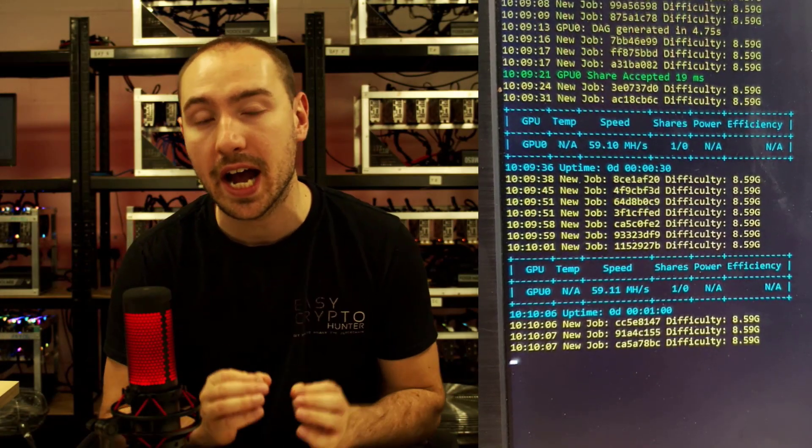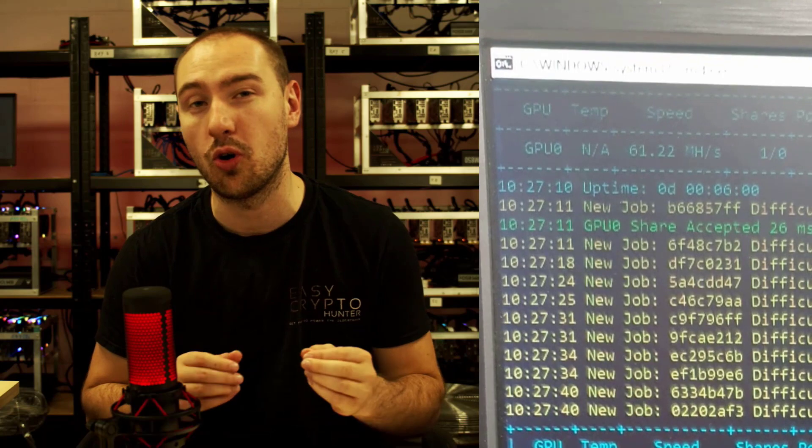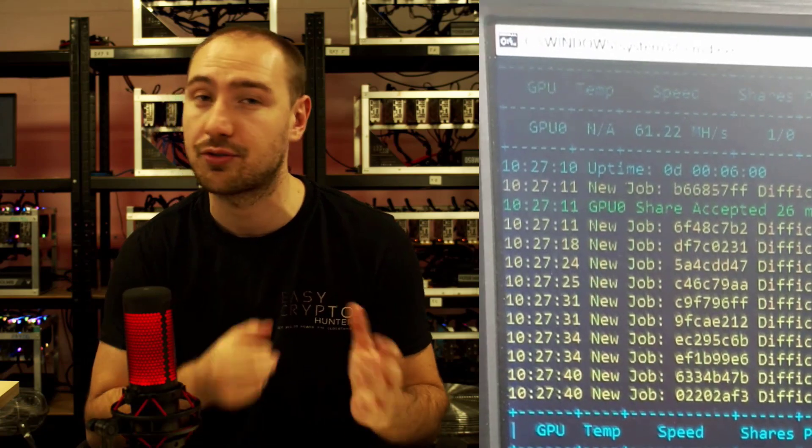Out of the box we're talking about 59 megahash on Ethereum, which is a pretty interesting baseline number to start with. With a little bit of tweaking and playing we got that number up, but only to a maximum of 65 megahash, really hovering around 61 to 63 megahash.